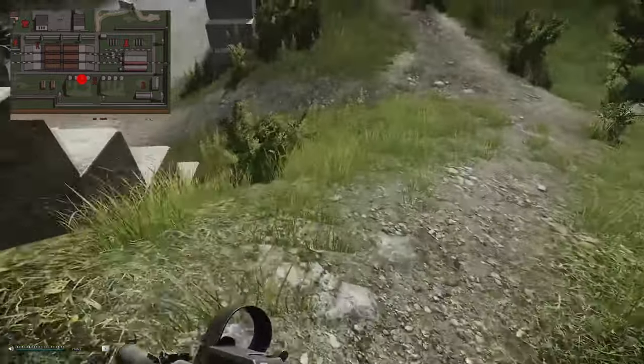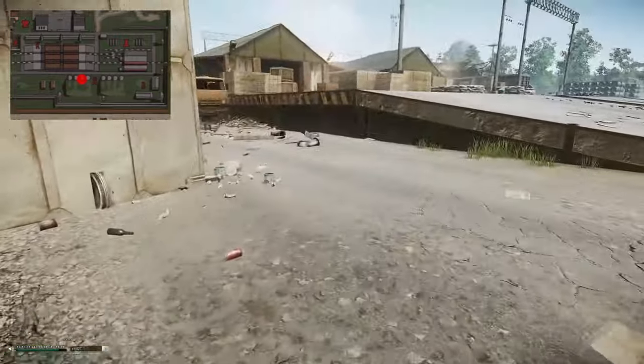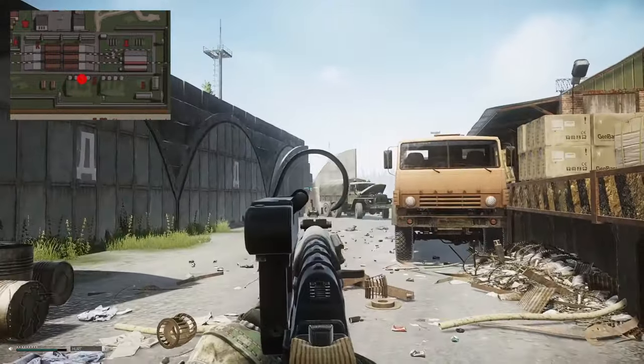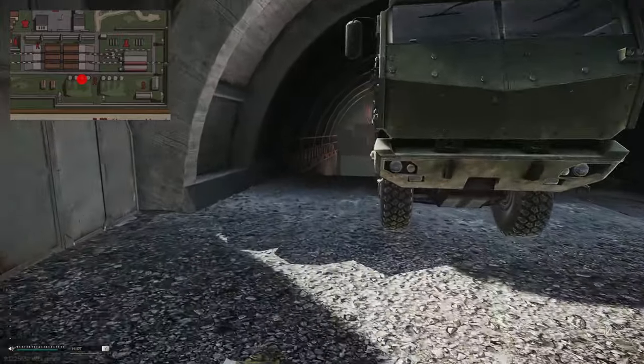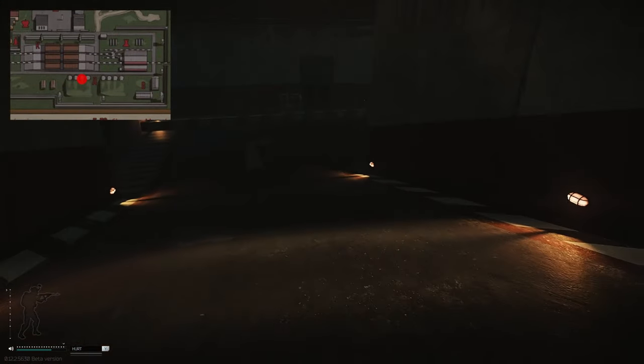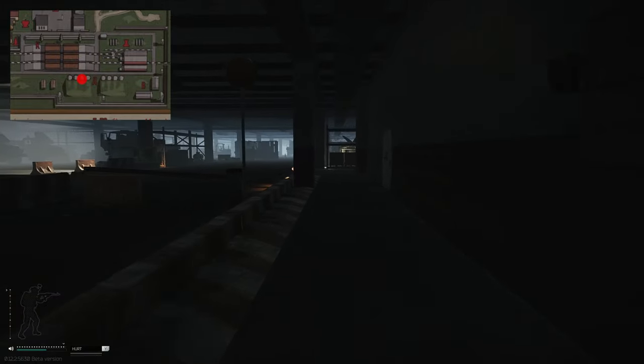Once you're at the bunker area, you need to enter either one of two doors — both go down to the underground section. There's a right one and a left one. We're going to go down the left one. You'll need to go down the stairs, or the ramp.